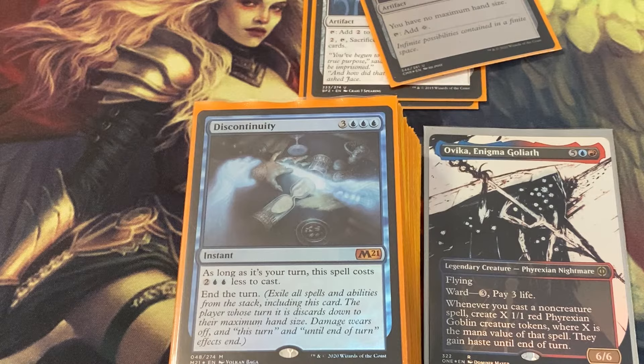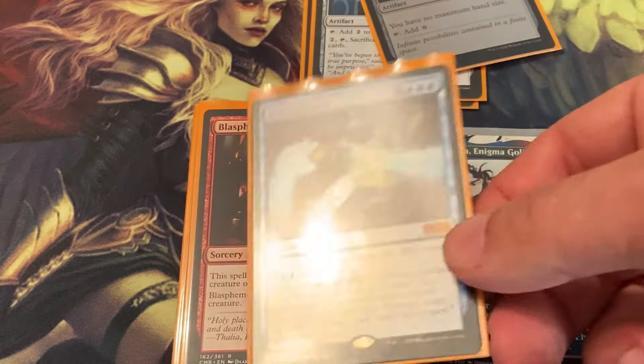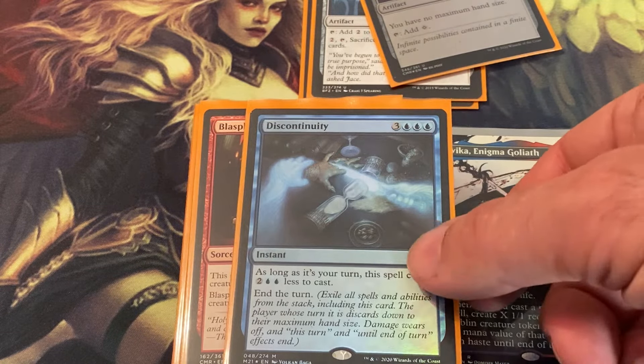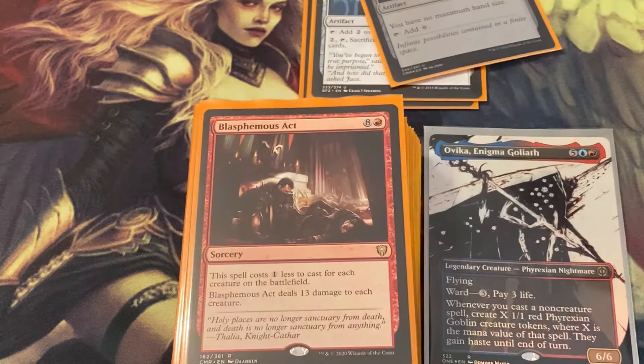Discontinuity — as long as it's your turn this spell costs two blue and two less to cast. There are a lot of applications: if somebody's doing something crazy you just end the turn, or if you want to end the turn before you die, or if there's a spell that's going to do something bad to you at end of turn, you can play Discontinuity and stop that from happening.